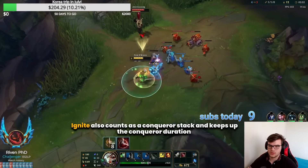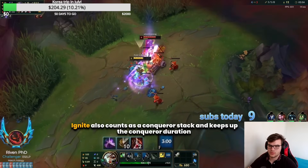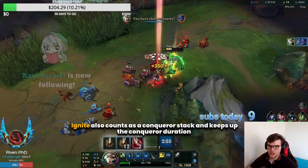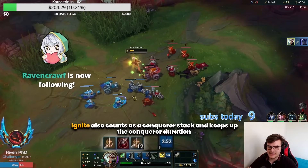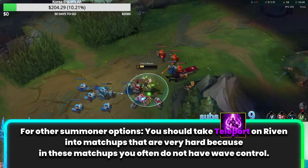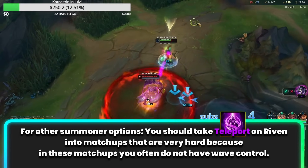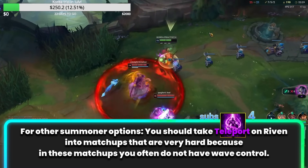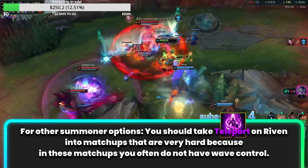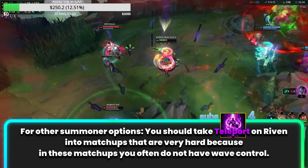For example, you can do a small trade, back out, then use Ignite to keep up your Conqueror stacks. With the movement speed from Nimbus Cloak you can gap close again with your abilities back up and create more all-in windows. For other summoner options, you should take TP on Riven into matchups that are very hard, because in those matchups you often don't have wave control. This results in being stuck under your turret, only receiving waves, or your opponent can poke you down, set up a freeze, and you simply cannot approach the wave.